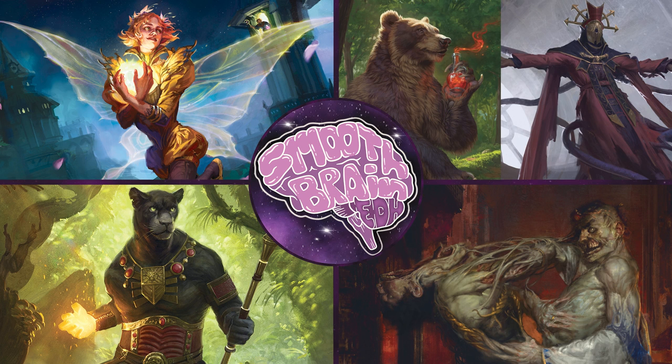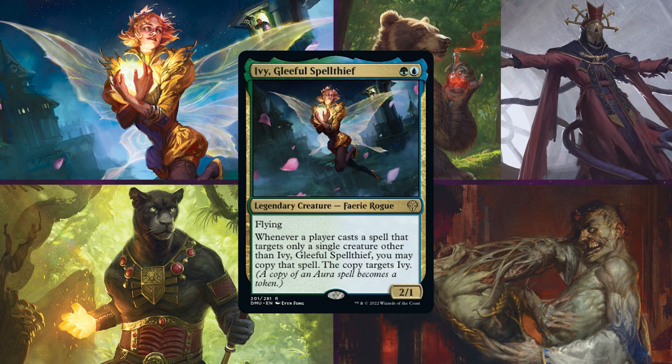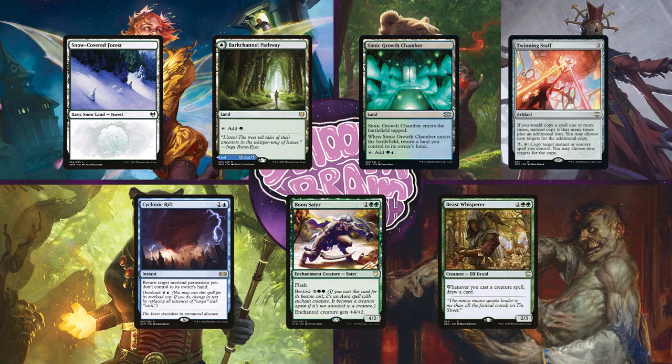First up, we have Shelby returning with Ivy, Gleeful Spell Thief. This deck plans on abusing Ivy's ability to get free value, whether that be through copying instants or sorceries, aura spells, or even some mutate spells. He'll keep an opening hand of a Snow Forest, Bark Channel Pathway, Simic Growth Chamber, Twinning Staff, Cyclonic Rift, Boon Sater, and Beast Whisperer.